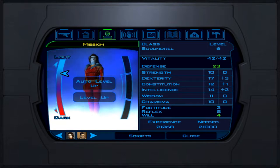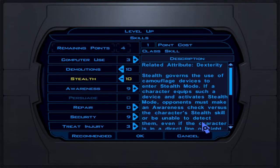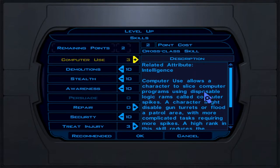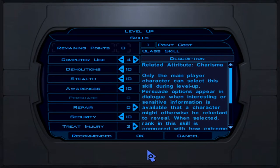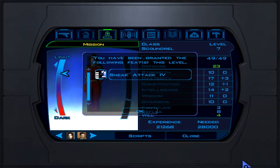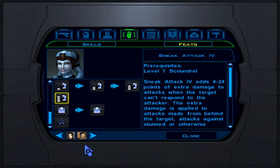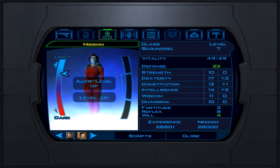Next up is level 7. Mission is doing nice DPS from behind or on stunned foes. Skills: demolition, stealth, awareness, security, and put your cross-class points into computer use — it costs two points but it's well worth it. We also get sneak attack rank 4, which does 4 to 24 damage — a huge improvement.